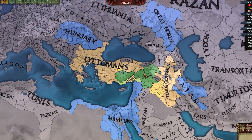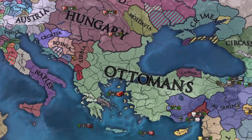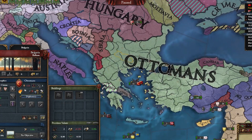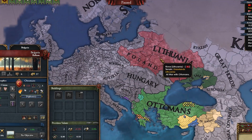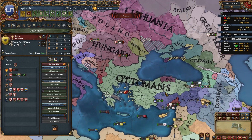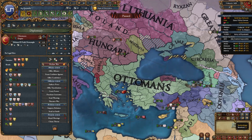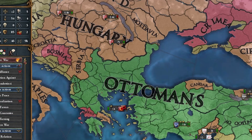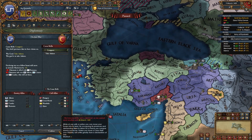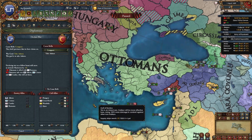I think this is actually a good opportunity to declare on the Ottomans — even though it's very early and they might be stronger than me. Of course they are, they're the Ottomans. But the Mamluks would join me. They can't walk through Trebizond and QQ and Samske, so the only place they can come at me is from here. I wish I could call Hungary in but they don't hate the Ottomans enough.